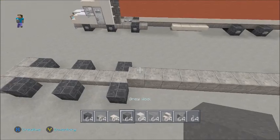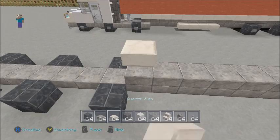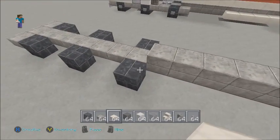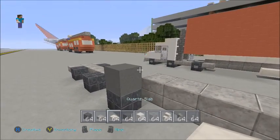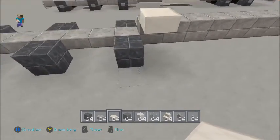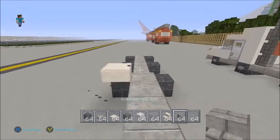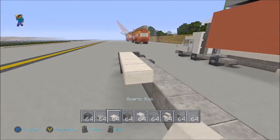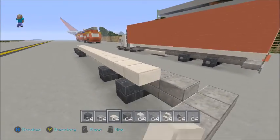Next, place one grey wool on top of the tyre, then a quartz slab on top of that. Do the same for the second tyre — grey wool on top, then a quartz slab one above the second stone slab. Then bring the quartz slabs all the way back along the top — that's going to mark the top of the truck.